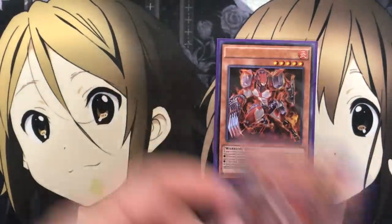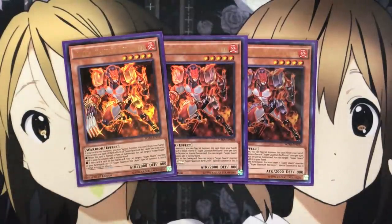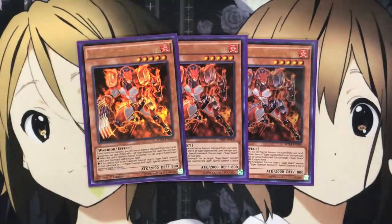First for the red warrior, I run three Super Quantum Red Layer. If you control no monsters, you can special summon this card from your hand. You can only use each effect of Red Layer once per turn. When this card is normal or special summoned, you can target one Super Quant card in your graveyard and add it to your hand. And if this card is sent to the graveyard, you can target one Super Quant monster in your graveyard except Red Layer and special summon it, but it cannot activate its effect. Red Layer doesn't have to take up your normal summon, which helps give you that additional monster you may need for your XSeed summon.